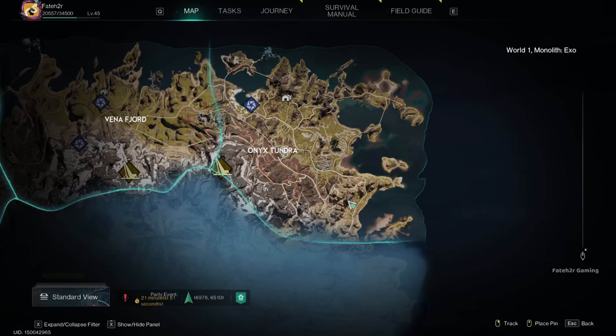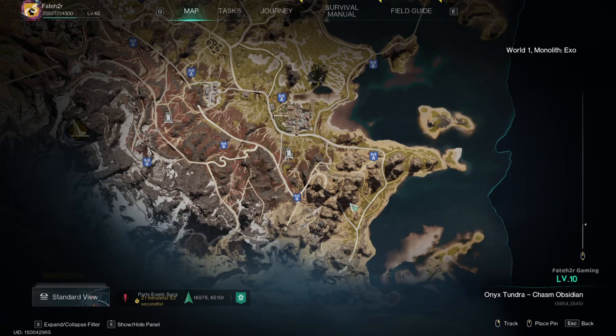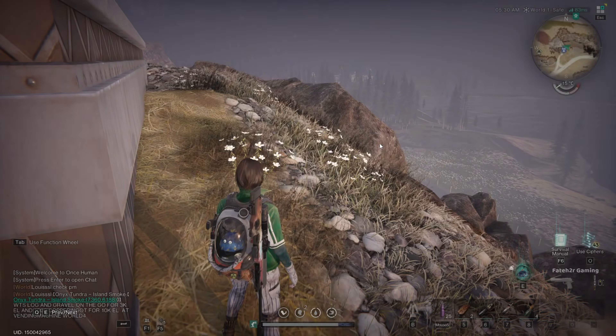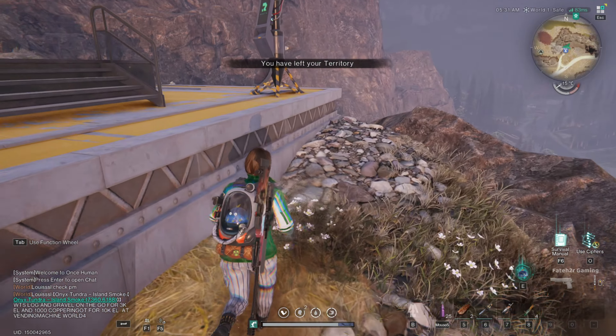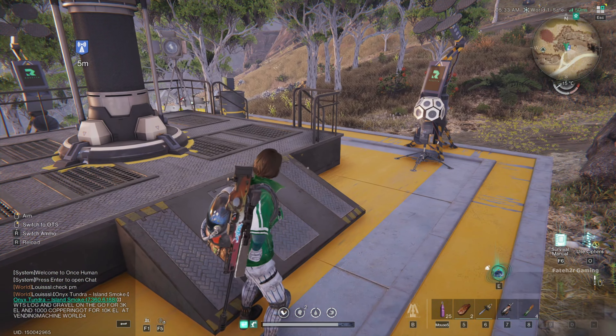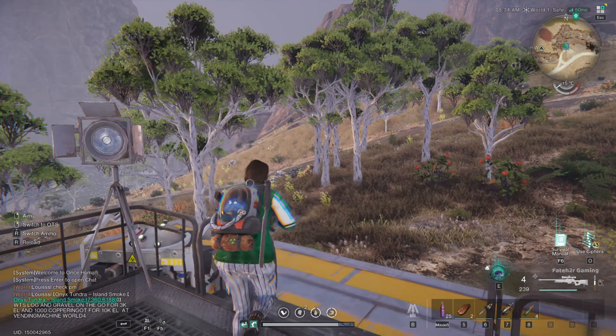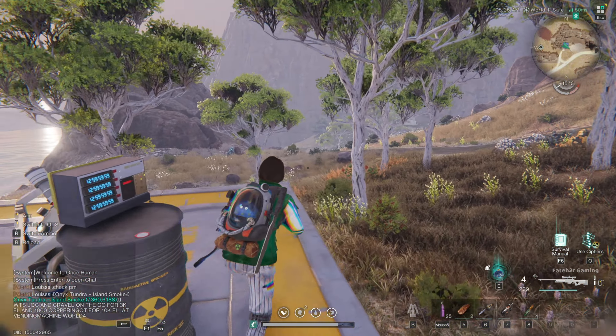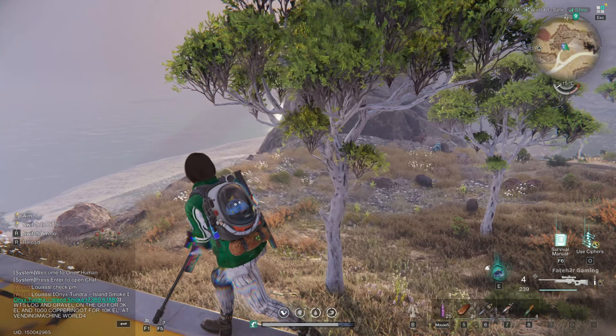Let's talk about where you can find these precious resources. The Gold and Silver farming spot we are heading to is near the East Blackstone Teleportation Tower. This is where you will need to start your search. The key here is that Gold and Silver ore can spawn almost anywhere in the area.